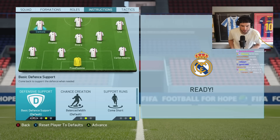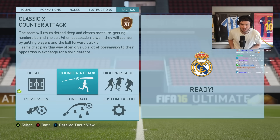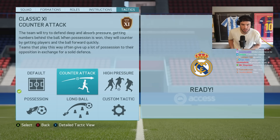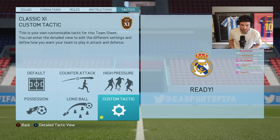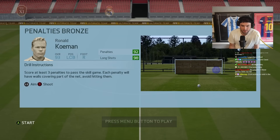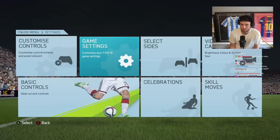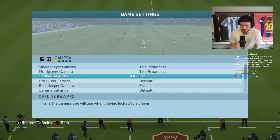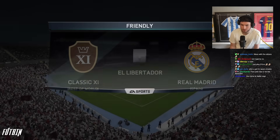Instructions - no difference, copy pasta every year - it's FIFA 16. Tactics: counter attack - the team will try to defend deep and absorb pressure. High pressure, possession, long ball, custom tactic. It's not letting me enter the detailed sheet though. There's no direct passing option. Should I go legendary? Can you change it in the game? I don't think so. You can't even customize the height?